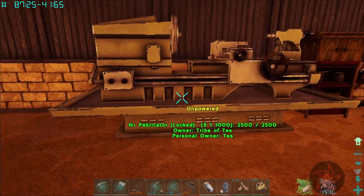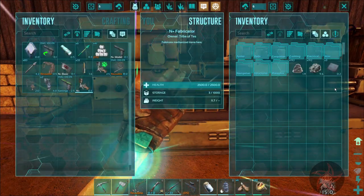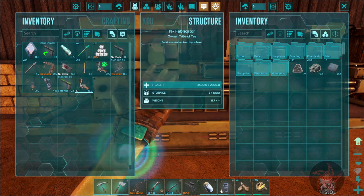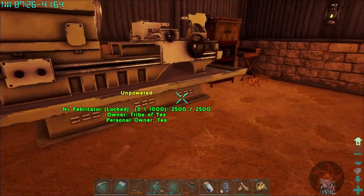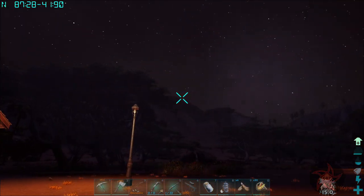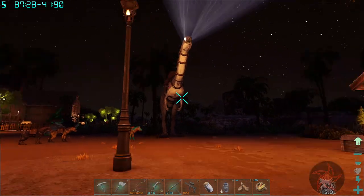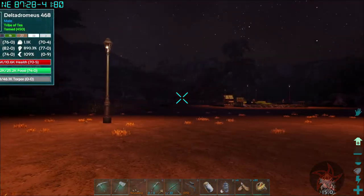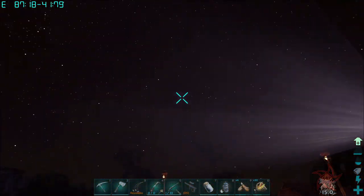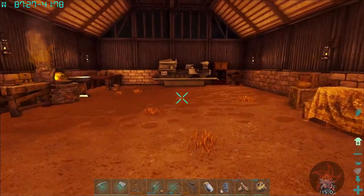So if I want to make anything with the fabricator I'm gonna have to use gas. Yeah, I got three polymer in and made the spray painter, but it just powered down. God dang it. Search lights are going strong though — you can actually see like the outer range of them, where it just stops right there. Kind of interesting.